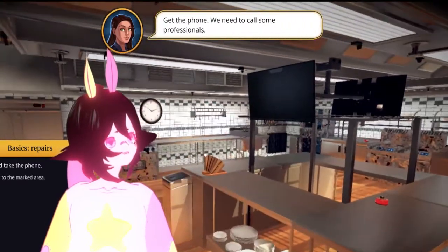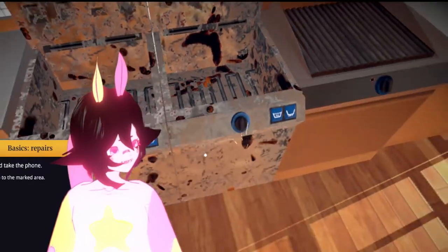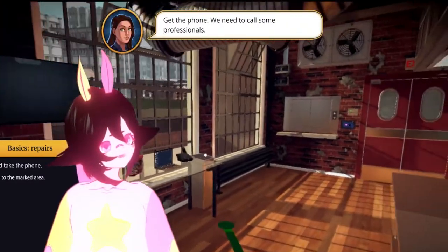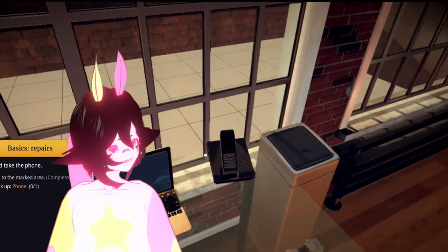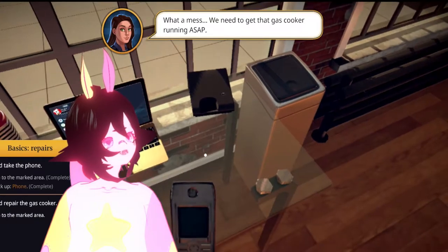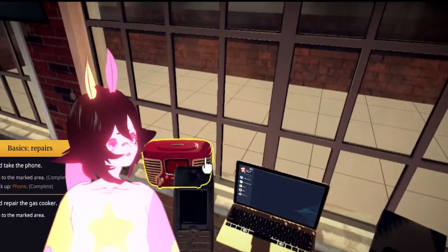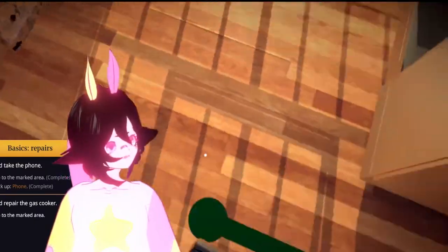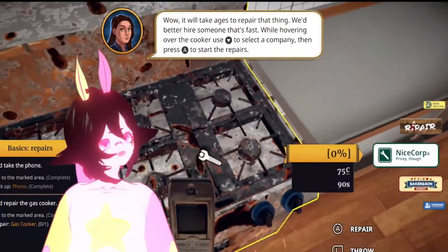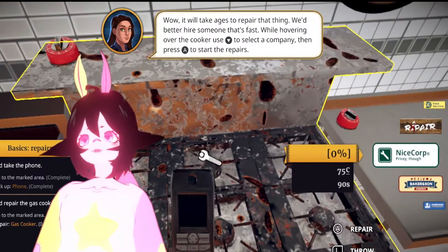Looks like the last... Oh, I did... Get the phone, we need to call some professionals. Oh! This is... Destroyed? What? The other phone. Where's the phone? Why are the frame rates weird? What a mess! We need to get that gas cooker running ASAP. Follow the marker. Take the phone with you. Is this the marker? Oh, it's stuck to me? It takes ages to repair that thing. We better hire someone fast. While hovering over the cooker, use them to select a company, then press A to start the repairs.